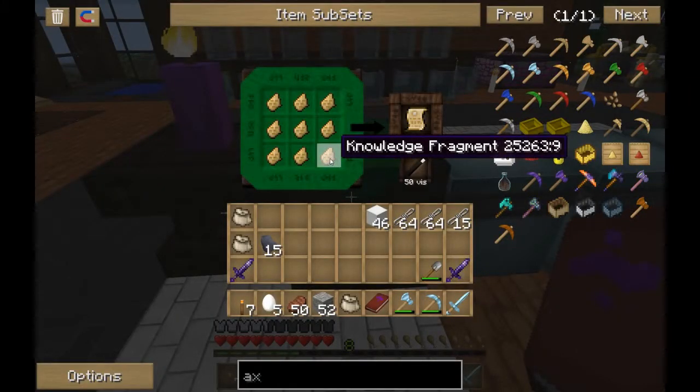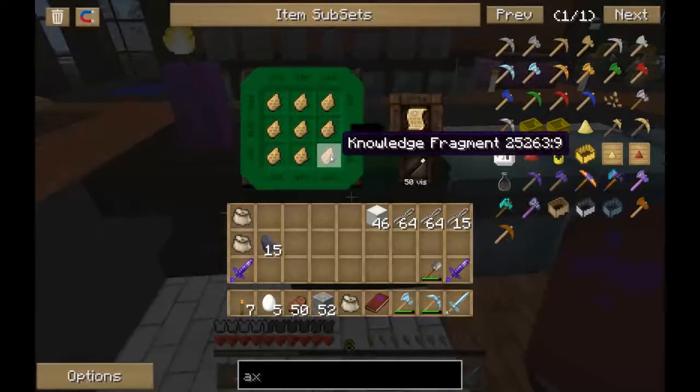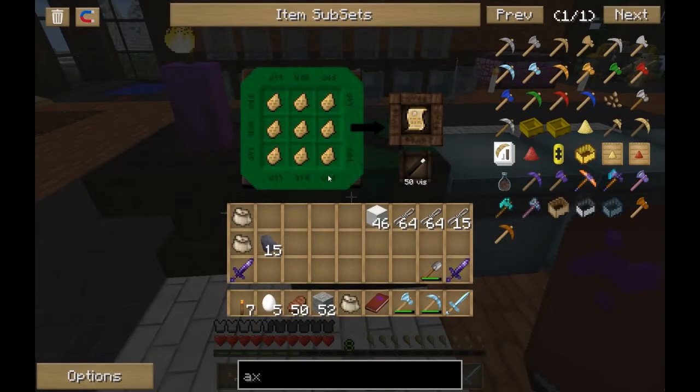The other thing I wanted to look at: these knowledge fragments. If you're really lucky, you'll find villagers that will sell them to you for emeralds. And if you're really, really lucky, the village — like the one I have next door — there'll be someone there that'll give you an emerald for 4 wool. I've been stocking up on emeralds, though they'll only give you 7 at a time.